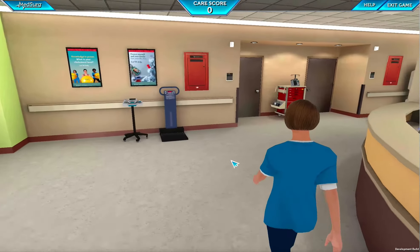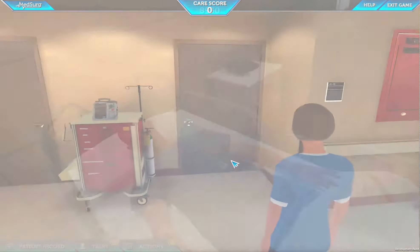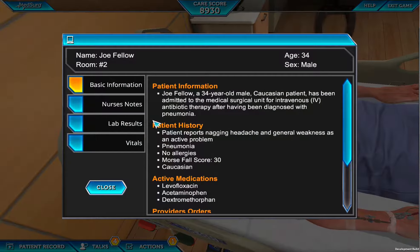Let's look at your unit. This is where the gameplay will take place. It consists of six private patient rooms and a nurse's station.